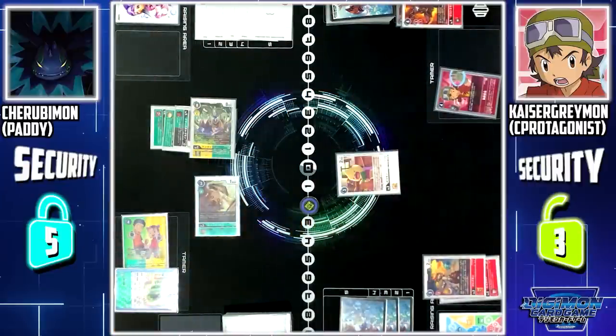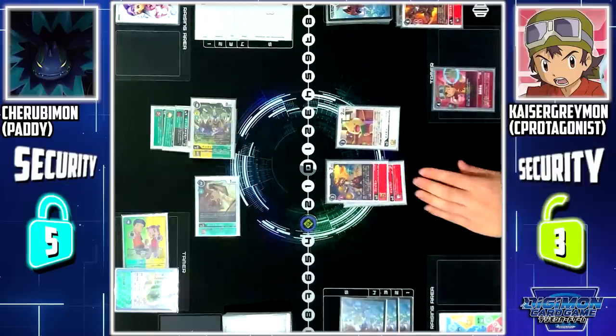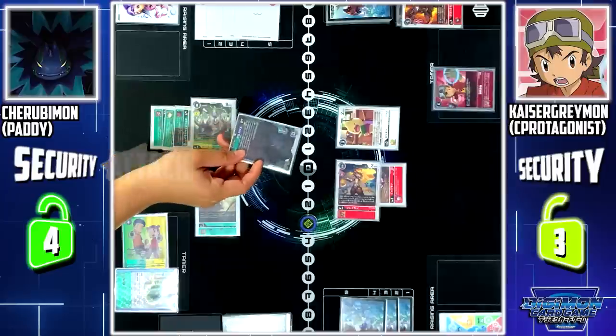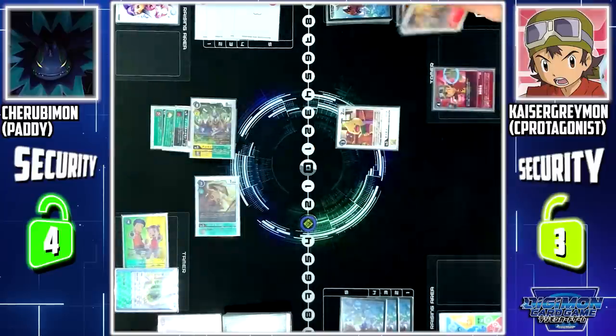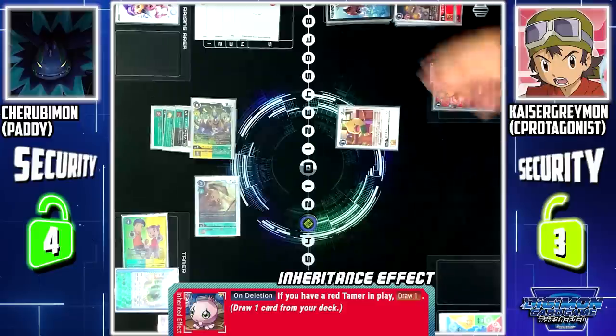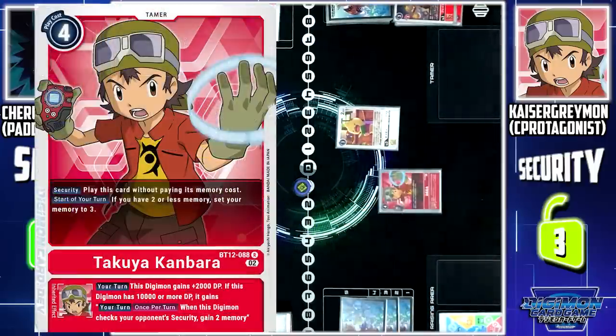My turn. Active phase — Takuya sets memory to 3. Stand and draw. Flame Mount to battle area. First up, I will use Flame Mount to attack your security. Security check: Chewubimon — delete. Flame Mount is deleted. Yokomon is deleted. Yokomon's ESS skill: when this Zerimon is deleted and I have a Raid Tamer in play, I can draw 1 card. Next up, I will pay 2 memory to Spirit Digibolt — Takuya 2 — Burning Greymon.